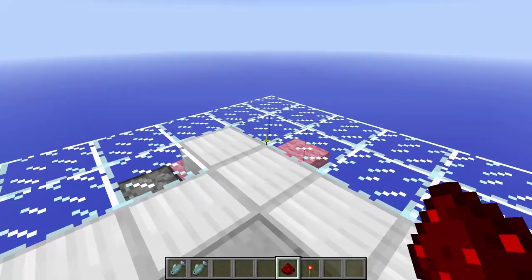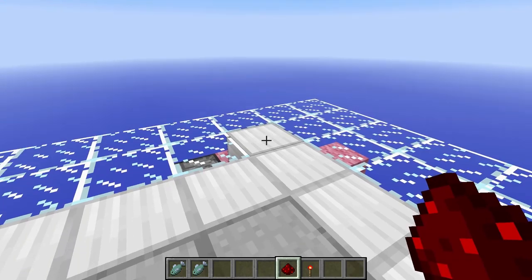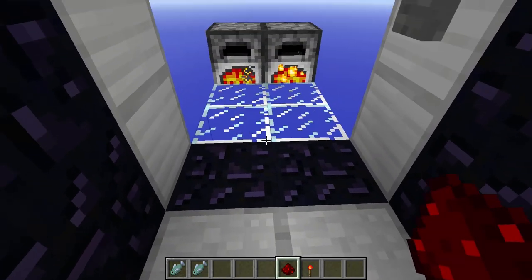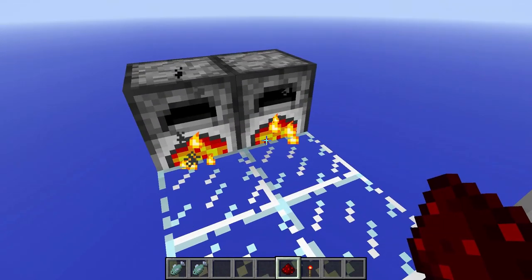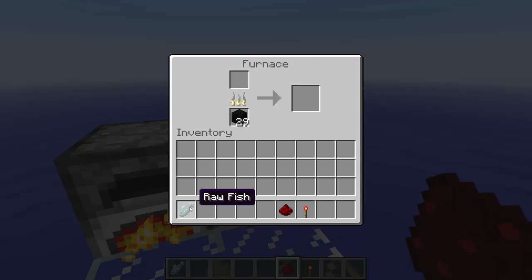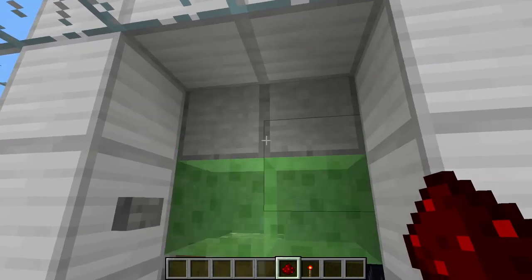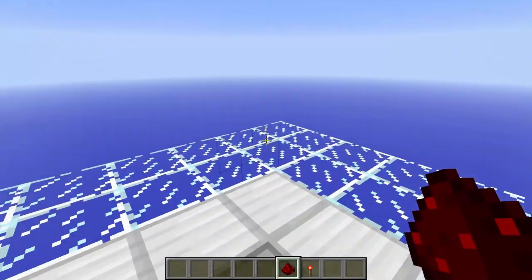To activate the door you will need to equip a piece of redstone or redstone torch, and then place it on the key switch and this platform will go downwards. When you are inside your base you can close up the door again. When you are done, open the door again, push the button and go back up to the surface.